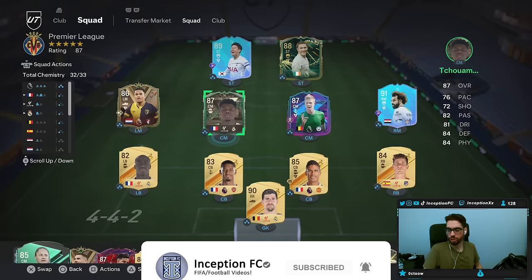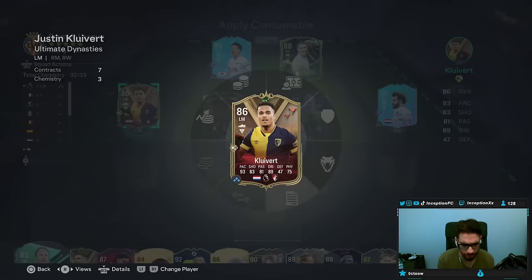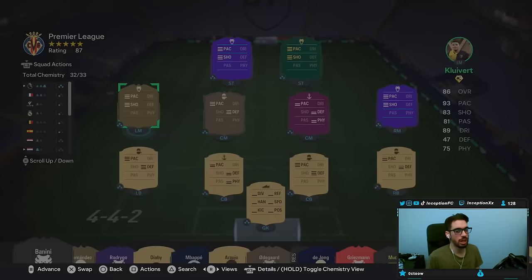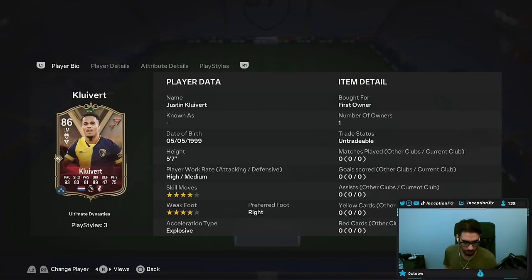This card is like 40k. It's not super expensive as an SBC, but I had a bunch of packs that I had to open on the SBC account, so we're going to go ahead and try out this Clivert card. Going to give him the hunter chemistry style, honestly — boost the pace, boost the shooting. He is a little bit strangely formatted. I have to see how his body type and dribbling works, because Clivert is someone who is 5'7", high-medium work rate, 4-star skill moves, 4-star explosive, right footed. Already starting off really nicely.